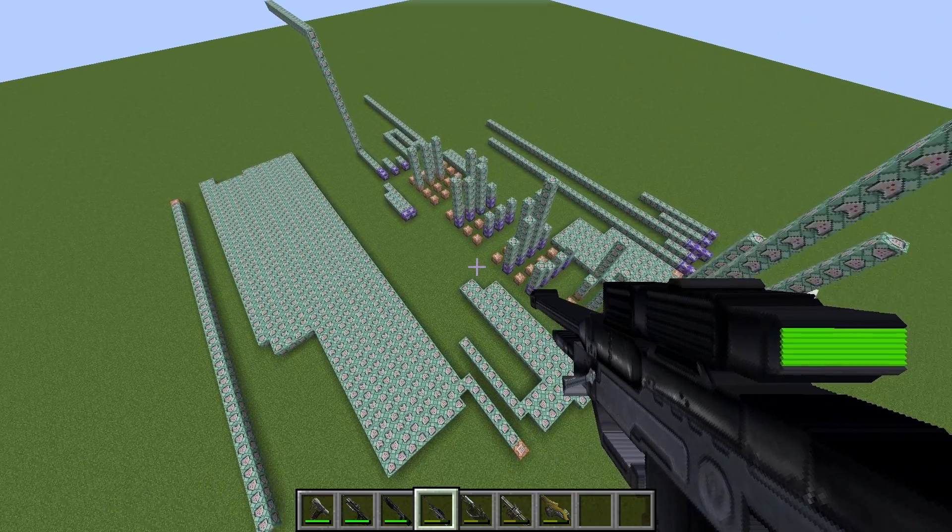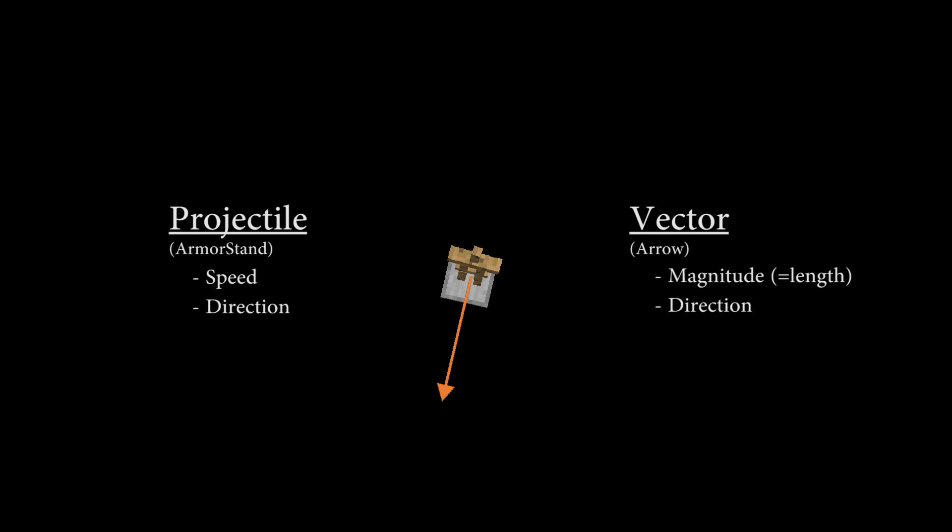Let's start with what guns do. Guns fire projectiles, and projectiles have a speed and a direction. We can represent the speed and direction mathematically with a vector. A vector can be thought of as some sort of arrow which points into the direction the projectile goes and has a length that represents a physical quantity, such as in our case the speed or velocity of the projectile. So what we need to do is construct such a vector, such that we can then apply motion to the projectile accordingly.